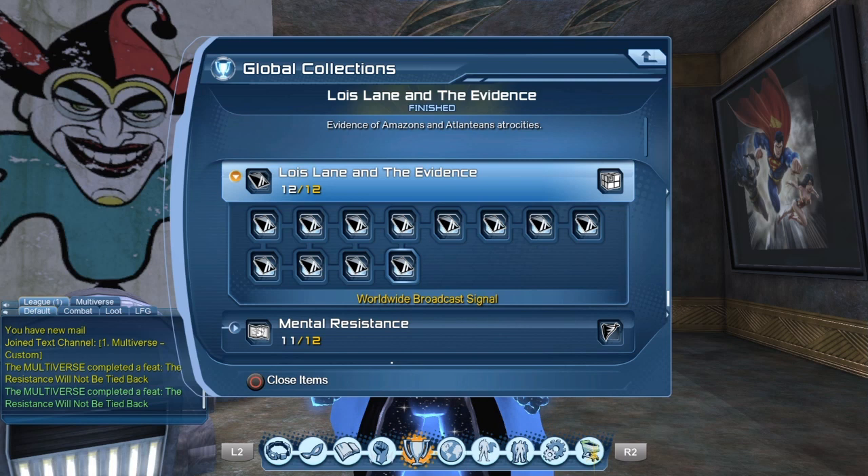Once you gather all 12 collections you receive the reward box by mail, and then once you open the box, well, you saw what happened. The hairstyle is inspired by Lois Lane from Flashpoint. Some of you thought it was another character, but it is indeed Lois Lane — it was even mentioned by the developers in the live stream, if I recall correctly.